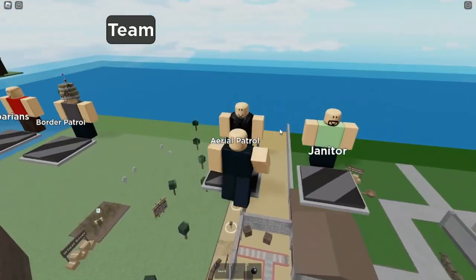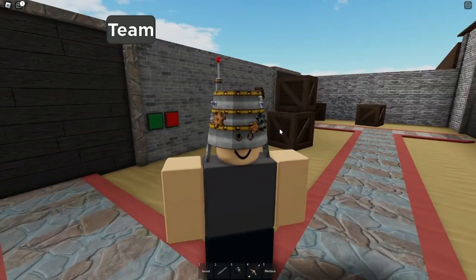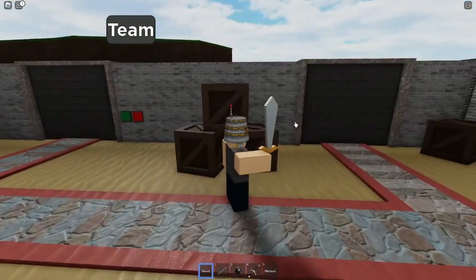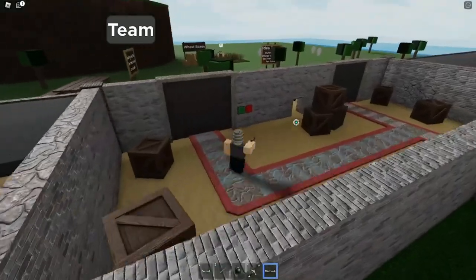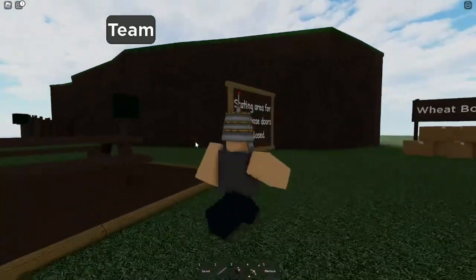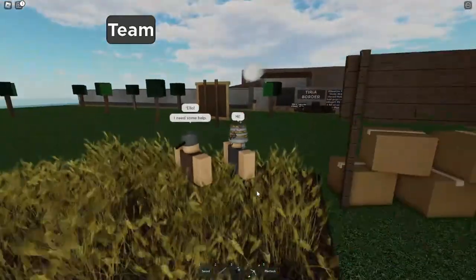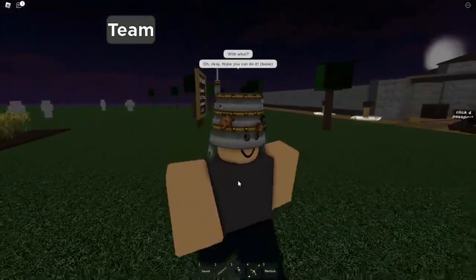I'm gonna be the border patrol — let's see our weapons. There's a rocket launcher, a sword, a bomb, another custom sword, and a flintlock. Flintlocks are already in the border game. Let's open the gate and explore the town. Wait, what the heck am I seeing — a wheat box? What in the world is this? These boxes need to be delivered. Okay, I'm not getting involved in this shenanigans today.